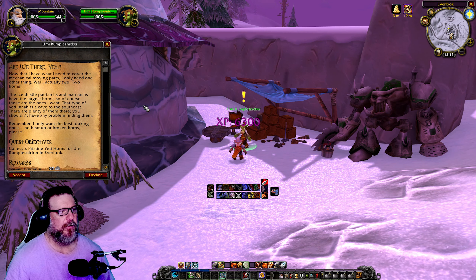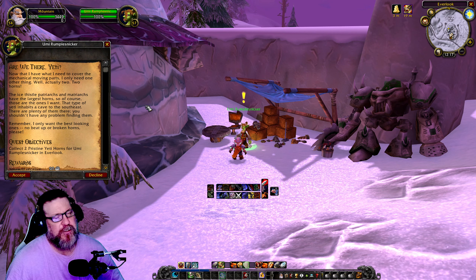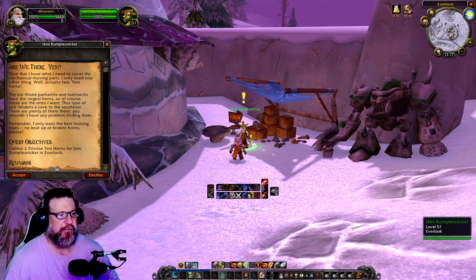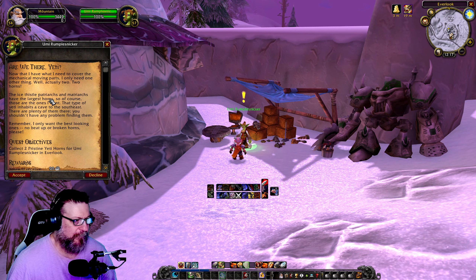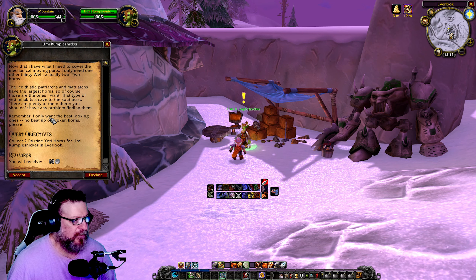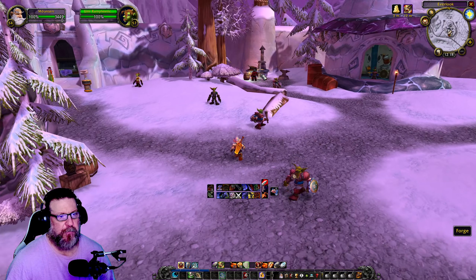These furs are perfect, Mountain — we're off to a great start here. Now that I have what I need, I only need two more things: two horns — the Ice Thistle patriarch horns. Why couldn't you tell me this at the same time, Rumplesnicker? So we need to kill the patriarchs and matriarchs for the horns. Southeast of here in the cave — we need two pristine yeti horns; regular yeti horns will not cut it.